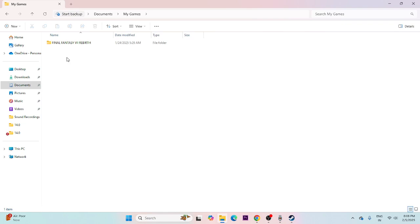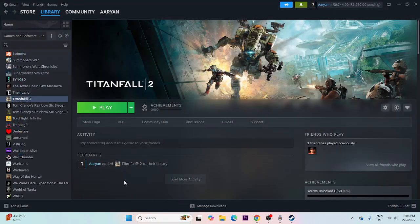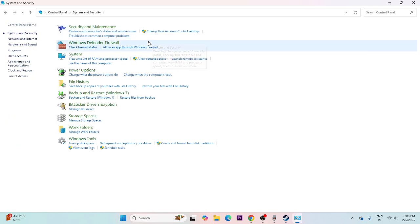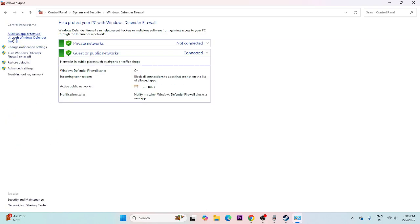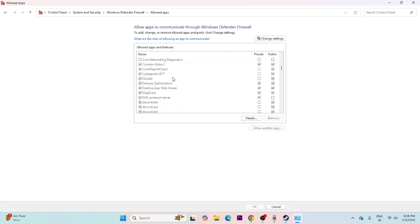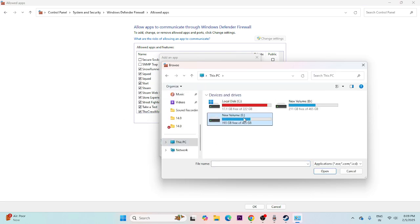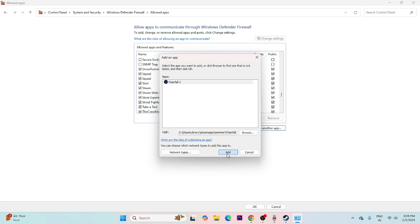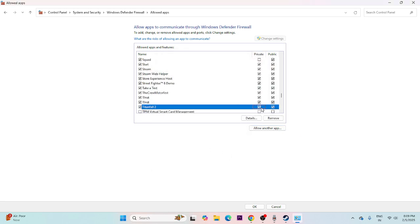After deleting the saved game file, allow the game through Windows Security. Search for Control Panel, go to System and Security, then Windows Defender Firewall, and click 'Allow an app or feature through Windows Defender Firewall.' Scroll down to find Titanfall 2. If it's not listed, click Change Settings, then Allow Another App, Browse, and navigate to Local Disk E, Steam Library, Steam Apps, Common, Titanfall 2. Select the executable, add it, and make sure both Private and Public boxes are checked.